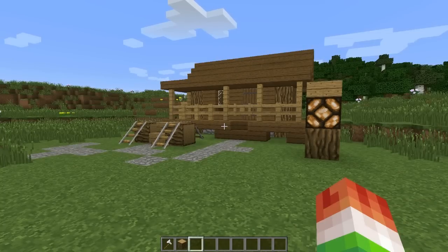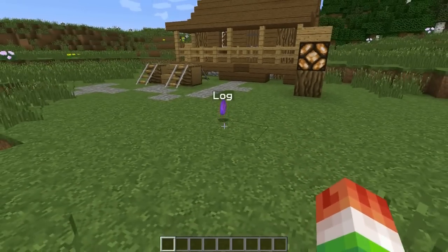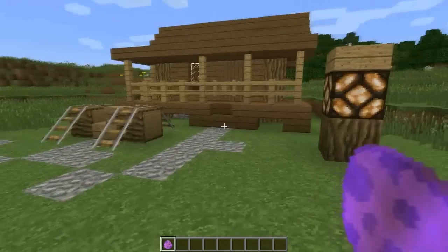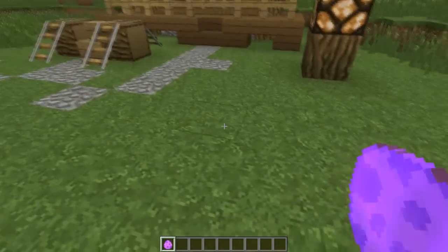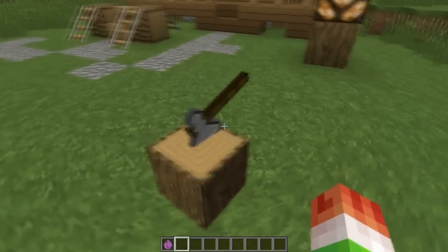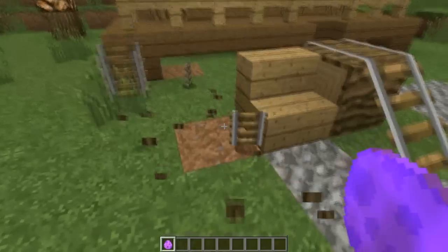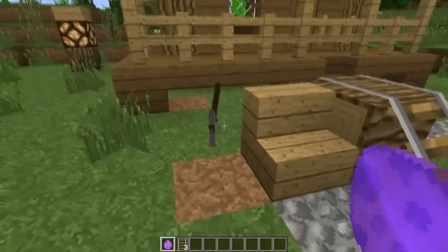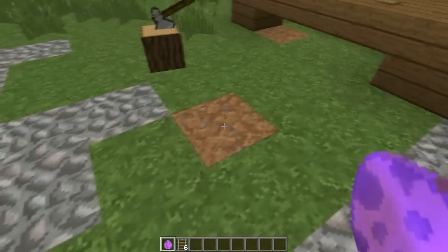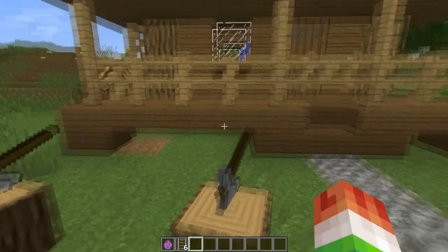If you've stuck around to the end of the video, you get a bonus decoration. Take an oak wood and an iron axe and combine them — you get a special log. I'm here at my beautiful cabin and we can place this custom oak wood log with an iron axe in it. It's like we were chopping wood and the axe just got stuck there. They are a little glitchy, but they're pretty sweet and a very nice addition to a cabin.